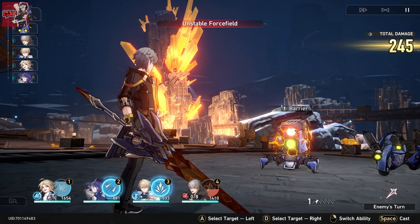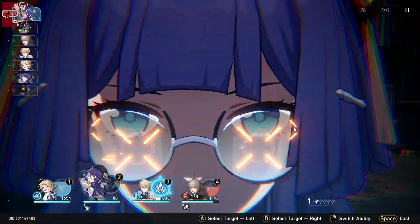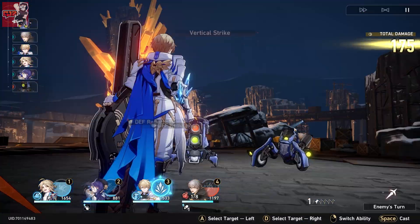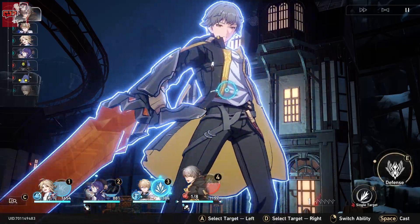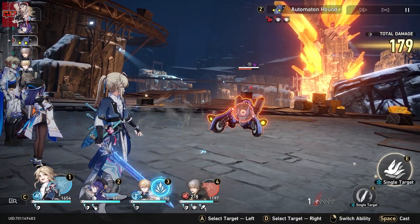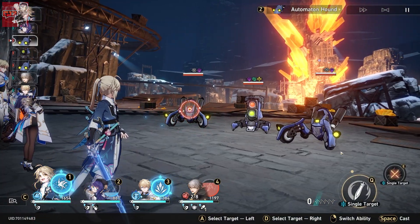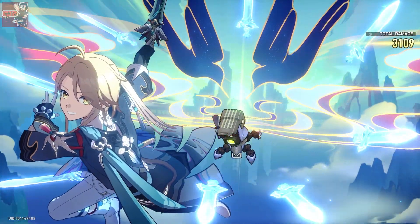Those are the five characters. I did mention Dan Heng — he is a really good DPS as well. He is pretty much the Hunt of the pack; I think he's the only Hunt you get as you start the game, so you probably want him in the group. He's going to be your main damage dealer, does really good damage, and a lot of shred damage against wind shields. He'll likely be your main DPS for a while until you get someone better. For example, if you pull Seele, that would probably replace him.